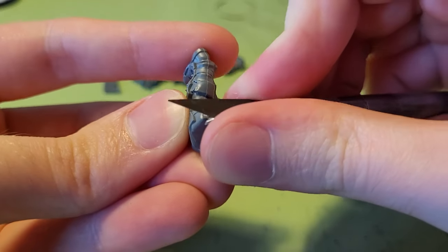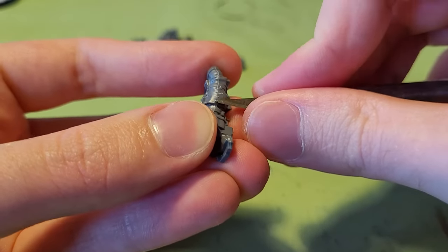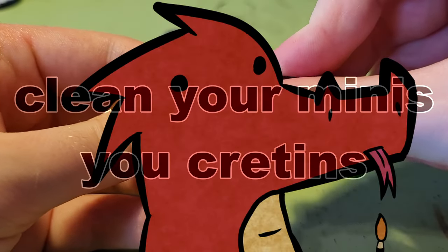Once I had freed the Slaughter Priest from his plastic prison, I assembled most of him as normal, being sure to cut off the sprue tabs and remove the mold lines, because I'm not a sociopath.